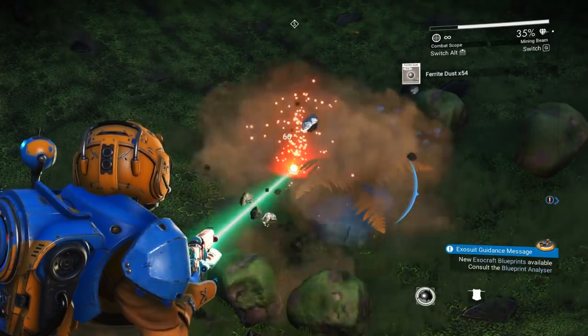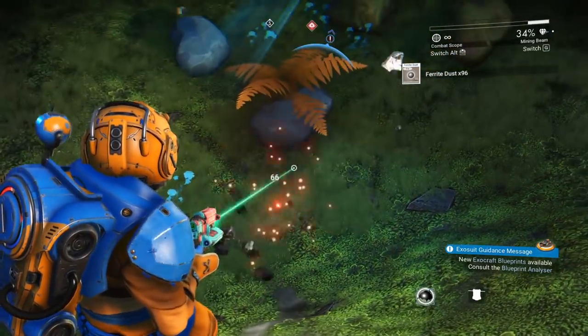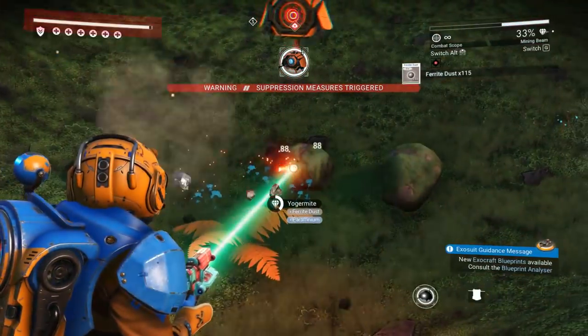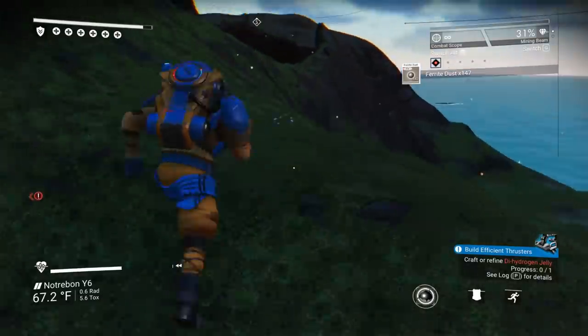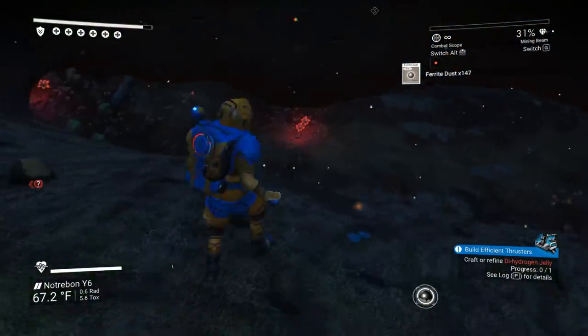Scan a ship and unlock those parts to customize — yeah, that'd be nice. Or destroy a ship. I mean honestly, it'd be kind of nice sometimes if you could actually find ship parts in a crashed wreck.